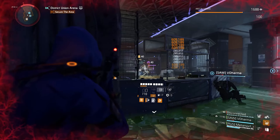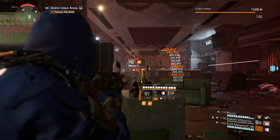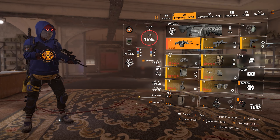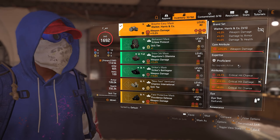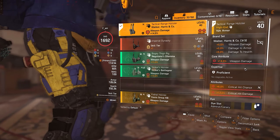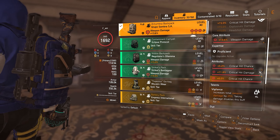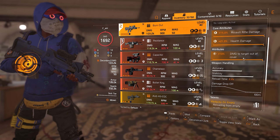For missions like District Union where there are plenty of dogs and Changas, damage to health is quite important. Damage to armor, on the other hand, is important for enemies with white bars — which is most NPCs. The build consists of three Walker Harness pieces for 5% weapon damage, 5% damage to armor, and 5% damage to health; one Grupo de Sombra for 15% critical hit damage; the Contractor's Gloves for 10% LMG damage and 8% damage to armor; and the Fox Sprayers for 12% damage to targets out of cover.